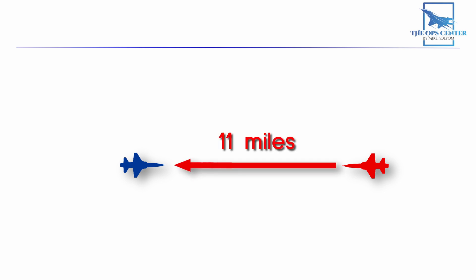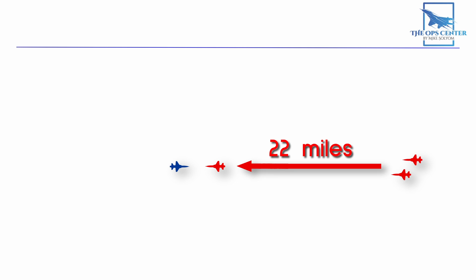When your adversaries are flying fighters that can go Mach 1 or faster, they can cover over 11 nautical miles in one minute. So if it takes you two minutes to kill an enemy in a dogfight, that means every one of his friends within 22 miles will be on you. And if they have missiles that can reach out 10 miles, then that radius gets extended out to 32 miles. You can easily find yourself in deep trouble if your enemy just drags out the fight.